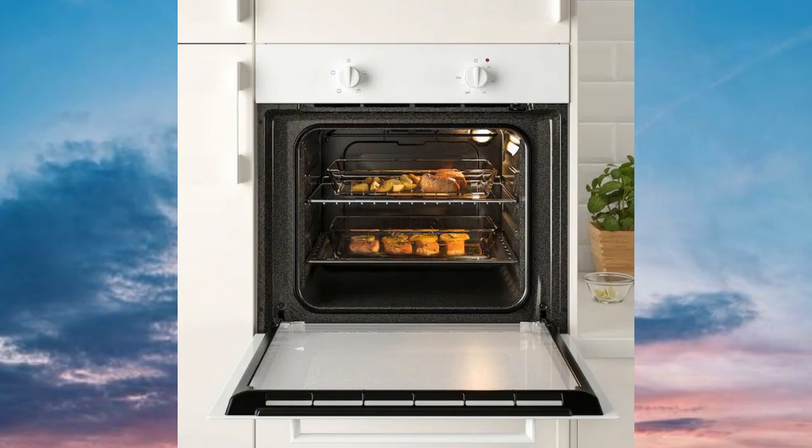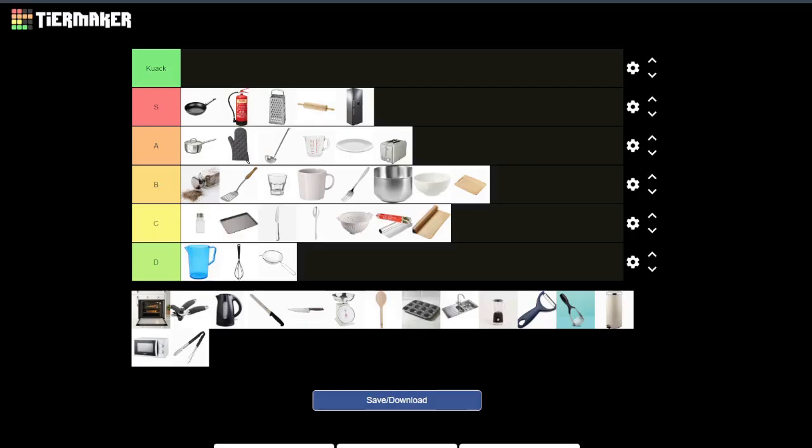Next up baking paper — similar to tin foil, I'd probably put it in the same spot for the same reasons. Next up the oven — most of the time you're not going to be able to move it much. I want to put it in S tier, because assuming you can keep it on, pretty much anything else can go inside and be heated up. Its main drawback is that ovens tend to be built into cupboards so you couldn't push the oven onto someone like you can with the fridge.